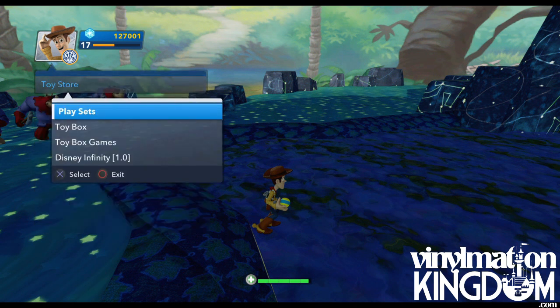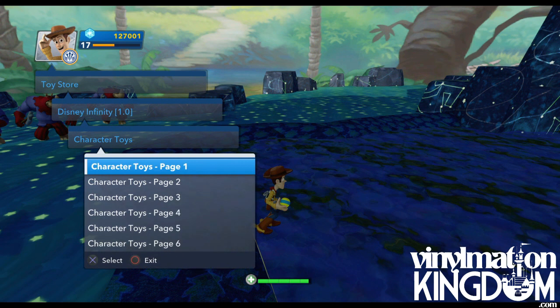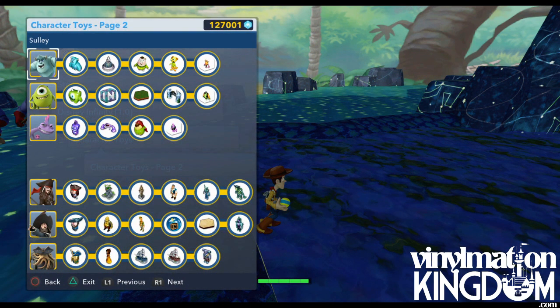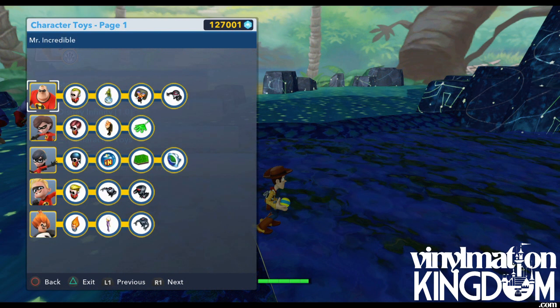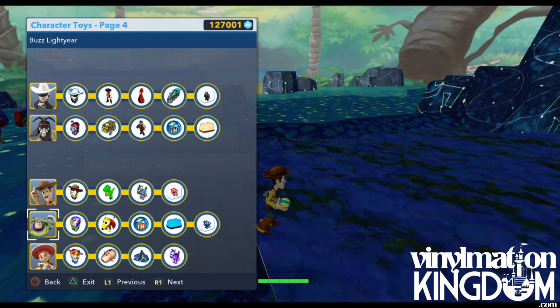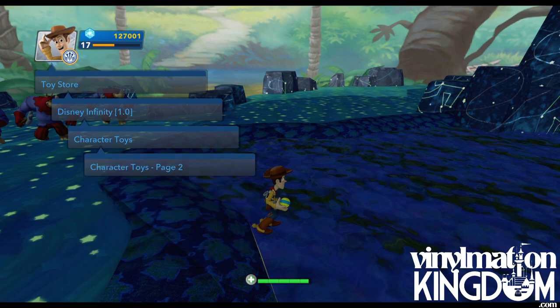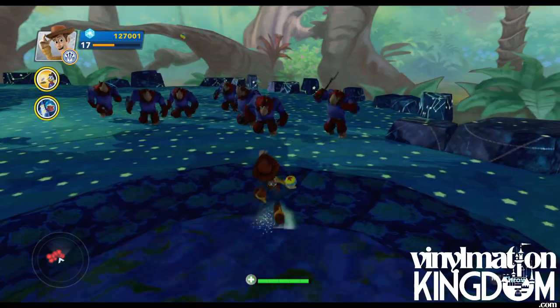Now in the toy store when you pop him down you do get some items that you can use. Find the Toy Story one — so as you can see, when you put down Woody you get the Woody costume, the Rex character, the Toy Story zebra to ride, and the Zurg bot enemy pack. He's pretty cool to get, and you basically get all the items that you got from the first game.